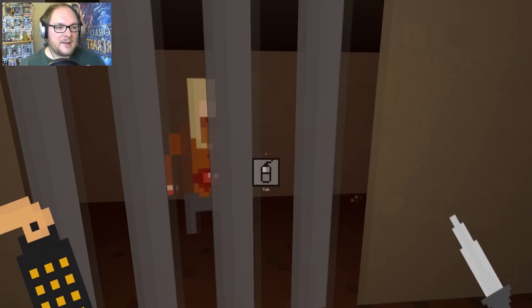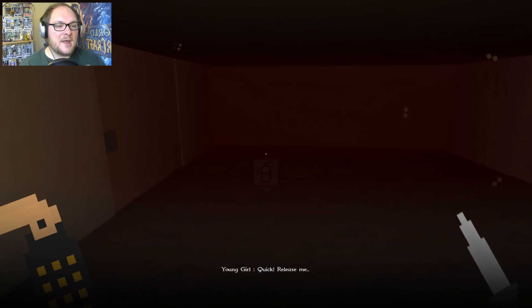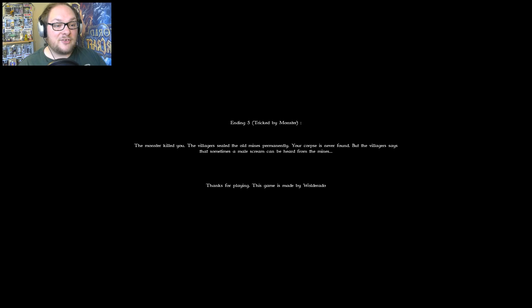Young girl. Hey, please help me. No. Quick, release me. No. Okay, she was the monster — I didn't realise that door released her, I thought it was the bars. In my defence. But I'm dead now. Ending 5 — Tricked by Monster. The monster killed you. The villagers sealed the old mines permanently. Your corpse is never found. But the villagers say that sometimes a male scream could be heard from the mines.